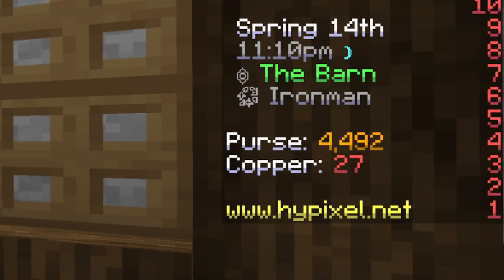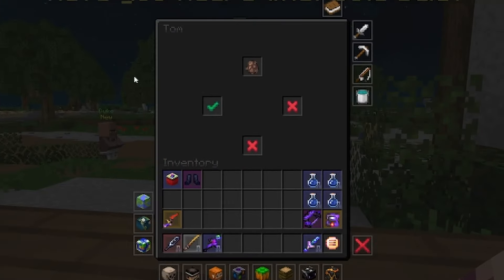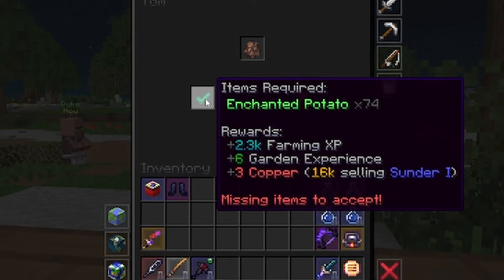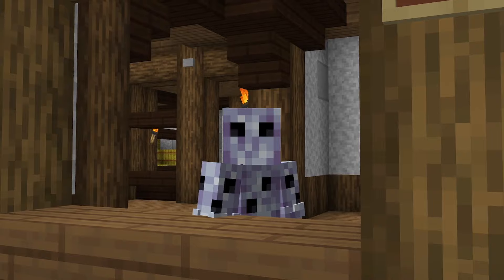The only garden-specific currency is copper. Copper works similar to coins, bits, and gems, meaning it's not a physical item, but rather a statistic. The only way to gain copper is by accepting visitor offers, and it can be used for a wide variety of things on the garden. Copper is very important, and you're going to need a lot of it.